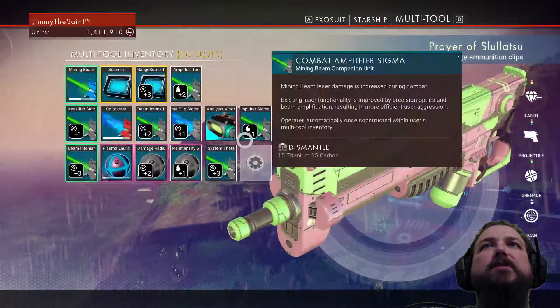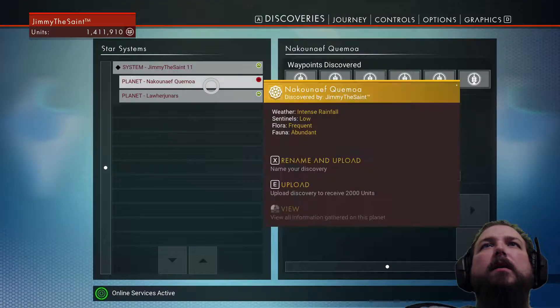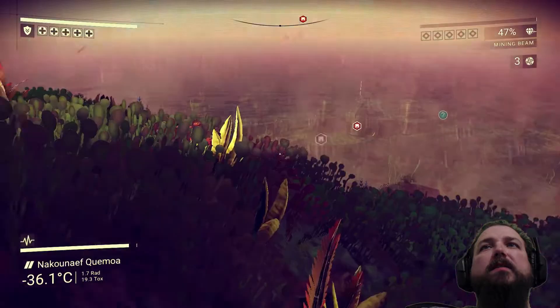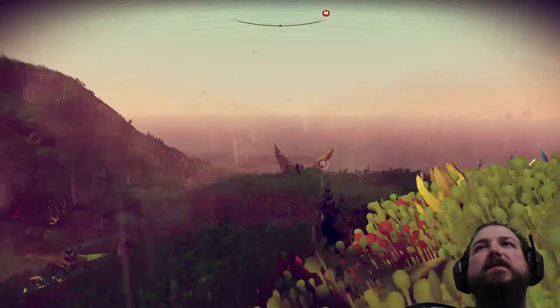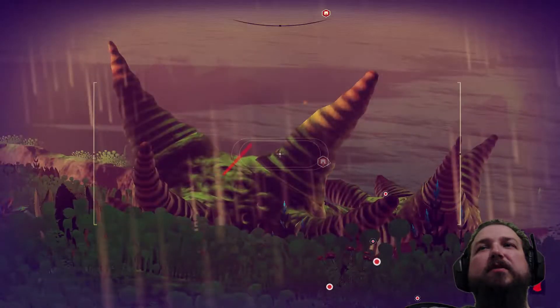Let me pull up a little bit of information. Planet Naka-something — I can't pronounce that, I'm not even gonna try. Intense rainfall, very low sentinels — that's good. Flora is frequent and fauna is abundant, so there's a lot of plant and animal life on this planet. Sweet! And it looks freaking amazing! Wow, does this planet look cool!